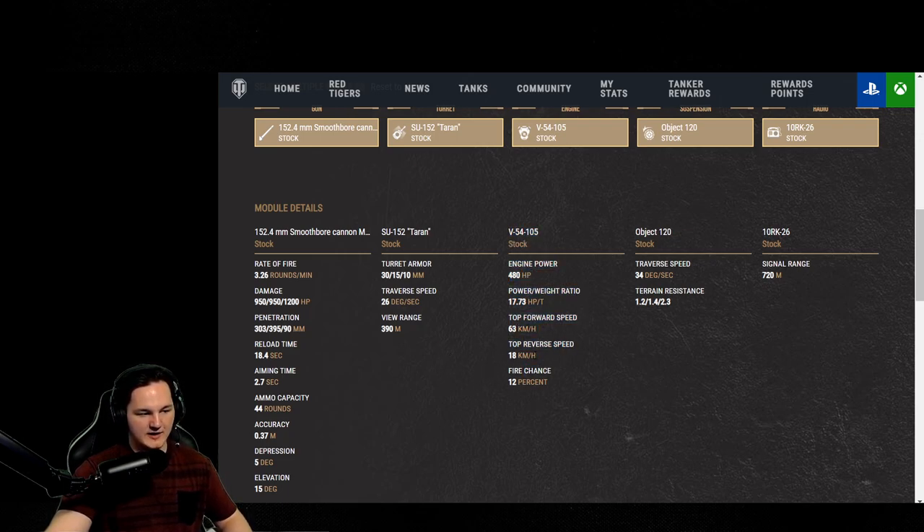Reverse speed in this tank is 18, and that 18 reverse speed has been a lifesaver for me multiple times already in just maybe the 10 matches I've played. Fire chance at 12% — I love that it's 12% rather than 20%, because you have such light armor and your engine is up front. It's going to make this thing really hard to set on fire unless you know exactly where you're aiming. Traverse speed of the tracks is 34 degrees.